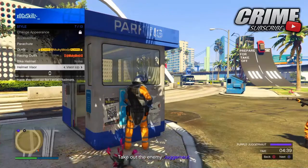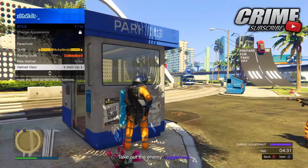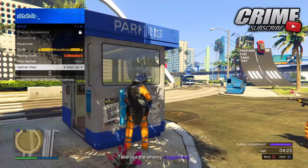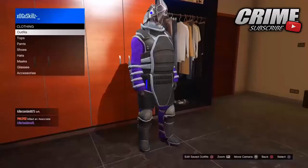Spam the Helmet Visor option with the D-pad for around 10 to 30 seconds. Once you've done that, hit the Play button, go down to Apps, and start up an app that suspends your application.